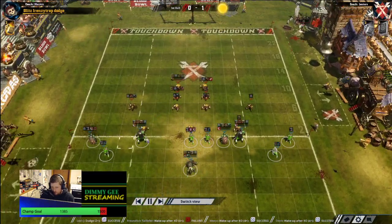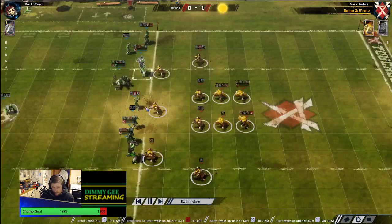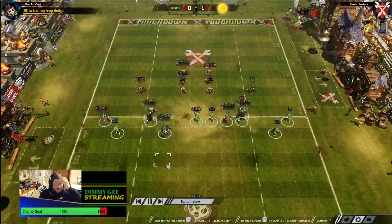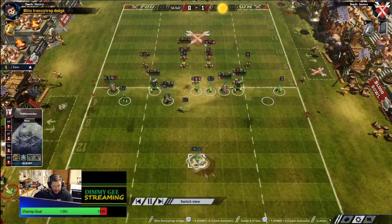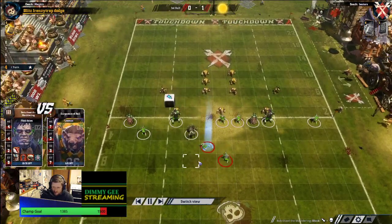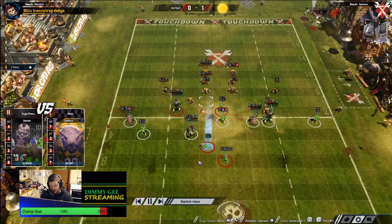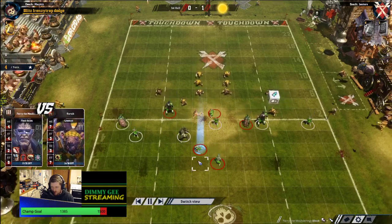He's got stand firm on here - pretty standard setup. Extra re-roll for both coaches puts him on four re-rolls for the half. He goes for the wrestle ghoul as ball carrier, probably because he doesn't want to carry on this guy in case he gets lightning bolted. The major drawback of wrestle on your ball carrier is that any block is probably going to bring him down, especially with any kind of tackle. He hasn't got a wrestle gutter runner, but it won't matter so much now that the ball is on wrestle.